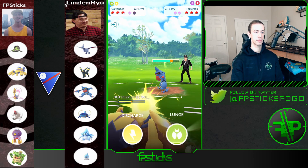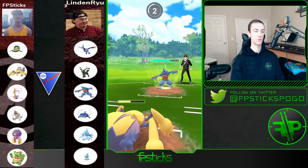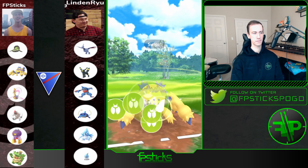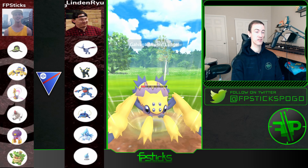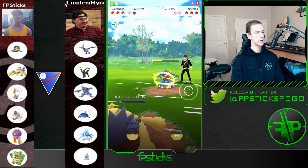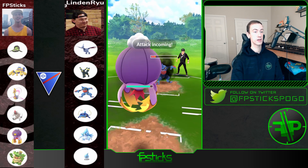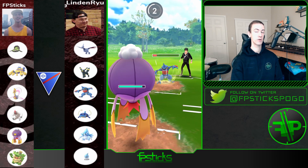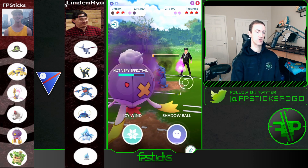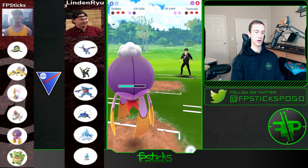I'm going to throw a Lunge on this Toxicroak — it is double resisted. Huge no-shield on his part; should have just gone for Discharge. But luckily Driftblim is an absolute wall to this thing and I dropped its attack, so I'm fully committed to the farm down here. Even though I'm weak to Alolan Sandslash's moves, I can hit back for neutral damage with Ghost-type moves. I'm anticipating the Sandslash to come back out — there it is. I actually bait with Icy Wind here — it's double resisted but I still get a shield, which is really good.